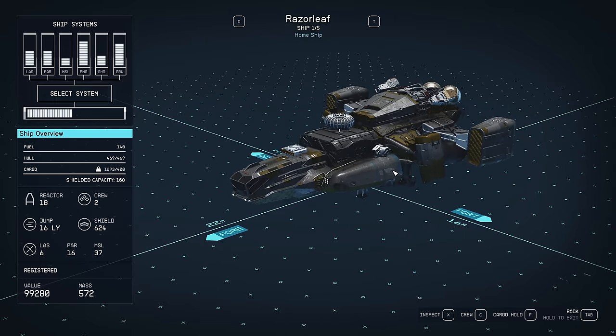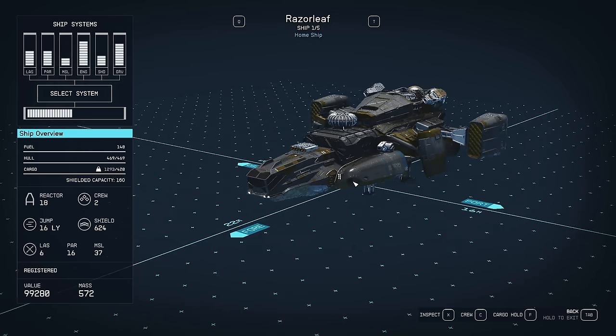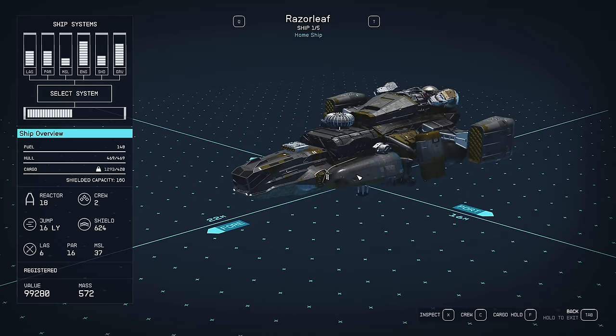I've just picked up the Razor Leaf and I want to use it for bounty hunting, but I don't think it's going to be any good for some of the harder ships. It's only a Class A. Shields aren't as good as they look here, because I've got a lot of bonuses from my skills.